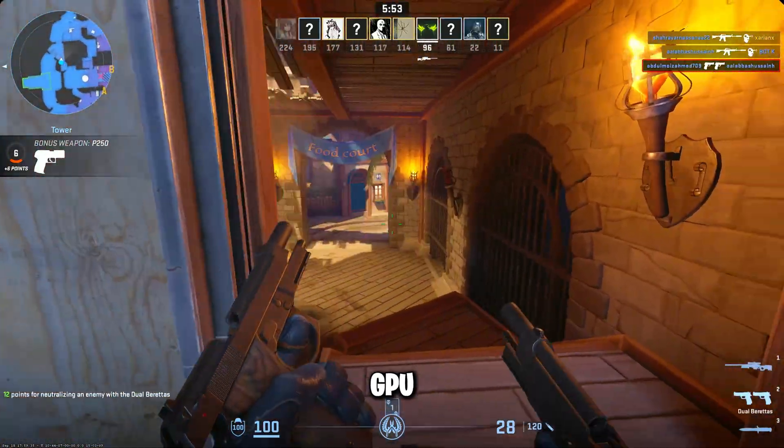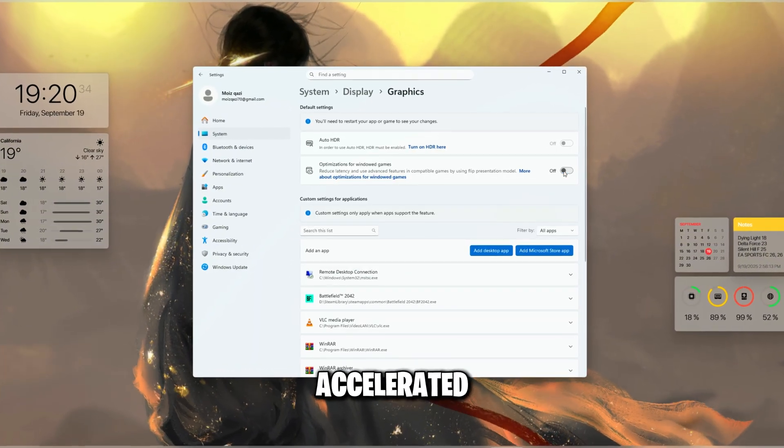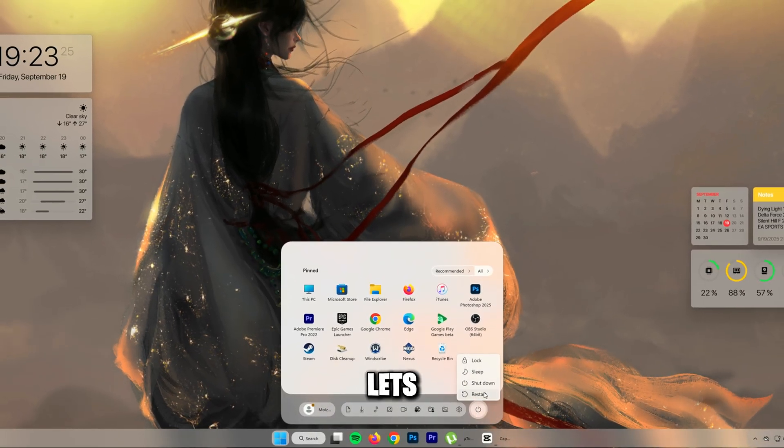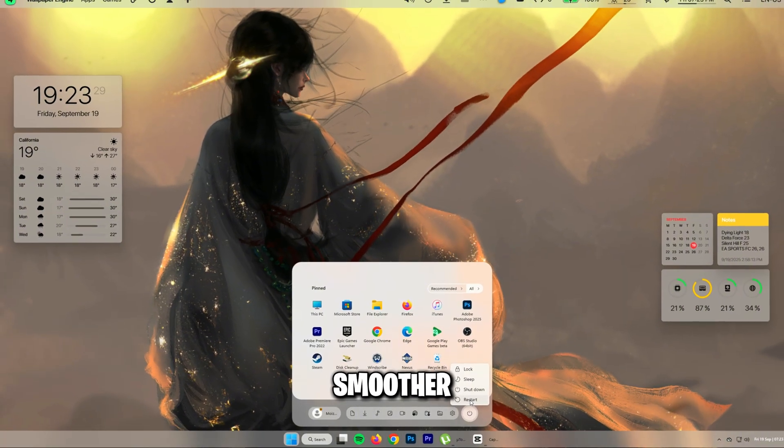Now turn on GPU scheduling. Go to Settings, System, Display, Graphics settings, and turn on Hardware Accelerated GPU Scheduling. Restart your PC after that. It lets your GPU take some work off the CPU and usually helps with smoother frames.